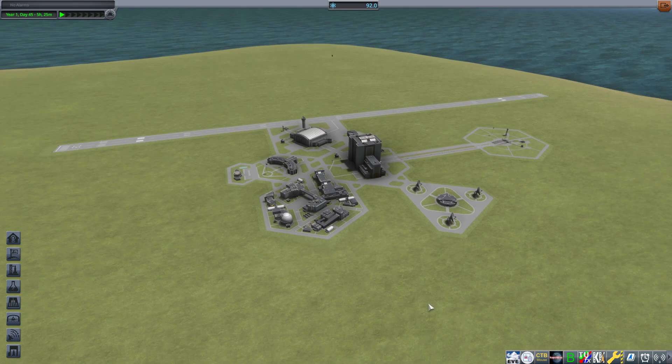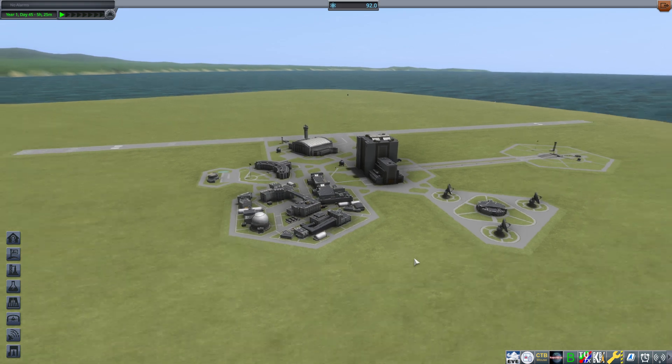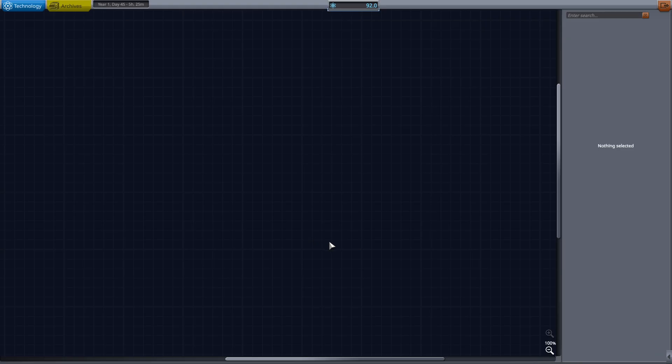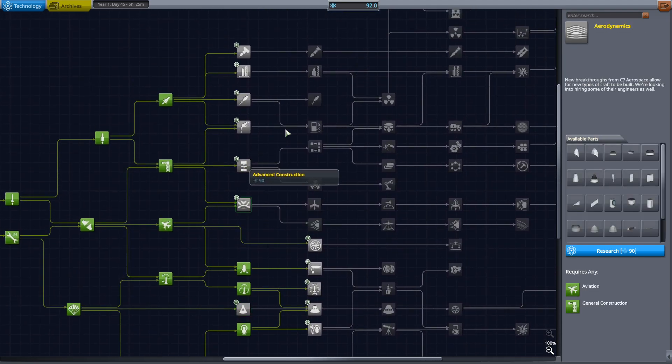We're not going to do it straight away, because I realised our problem last time was not having a signal. Well, what would be a good way to solve that? How about having a satellite up there to bounce the signal off of. We have a little bit of extra science — I believe we have enough for one more bit of research.